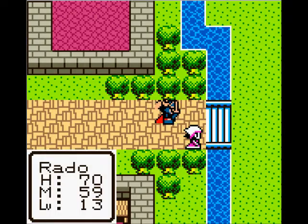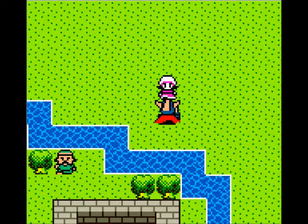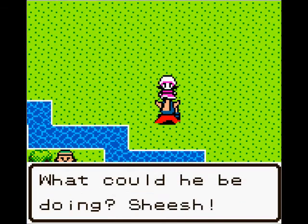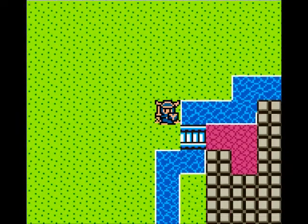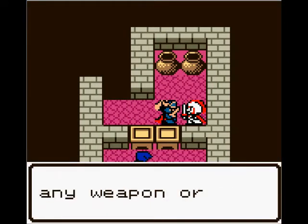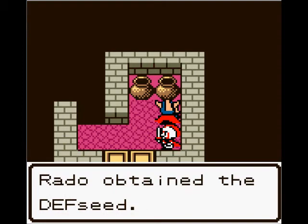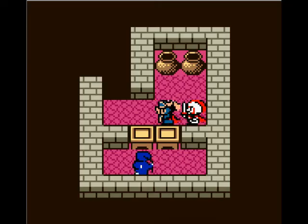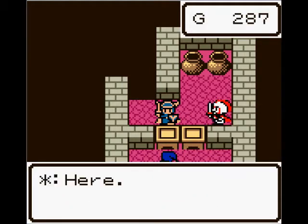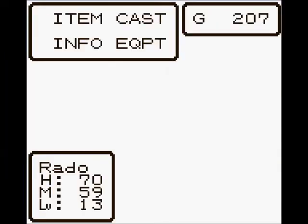Now, before we leave Rimuldar, we've got to go to the key shop. You can walk around outside the moat here — if you go too far from the moat, you will leave town. And this is the key shop. We found some gold here as well as a defense seed. Basically, those seeds will raise our stats. Let's just buy as many keys as we can, because keys are very important. We can only hold up to six at a time, and they are stacked, so it's cool.